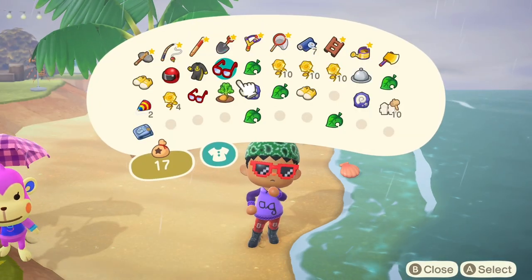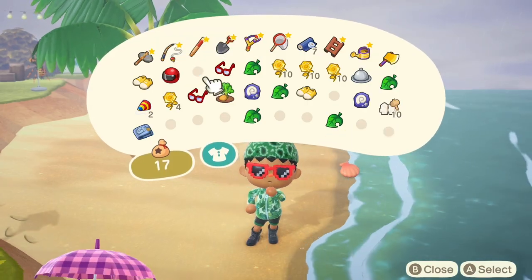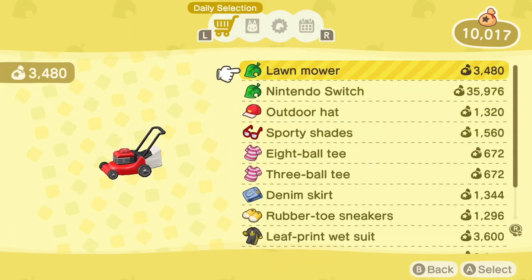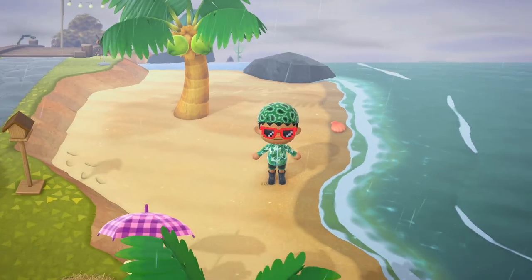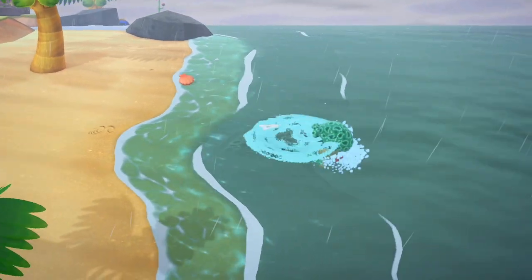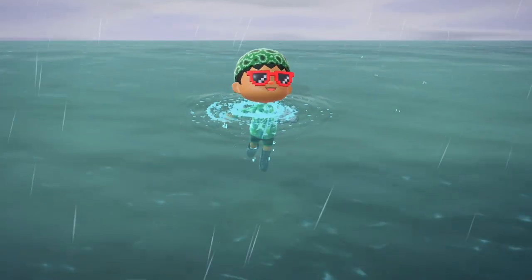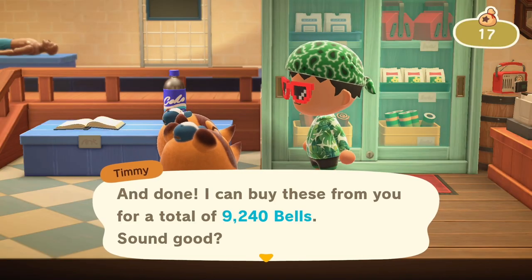Here's a bonus one: deep sea diving. You'll need a wetsuit, which you can buy from Nook's Cranny or order from the ABD in resident services. The best part is that on average sea creatures are worth 3.3k and doesn't require a tool like a net or rod that will break with time. I earned this much with just a few minutes in the water.